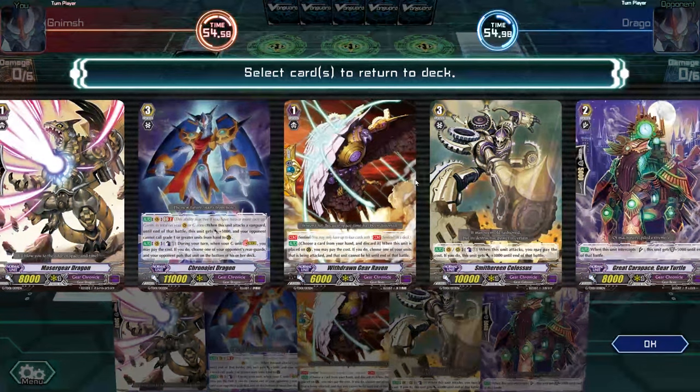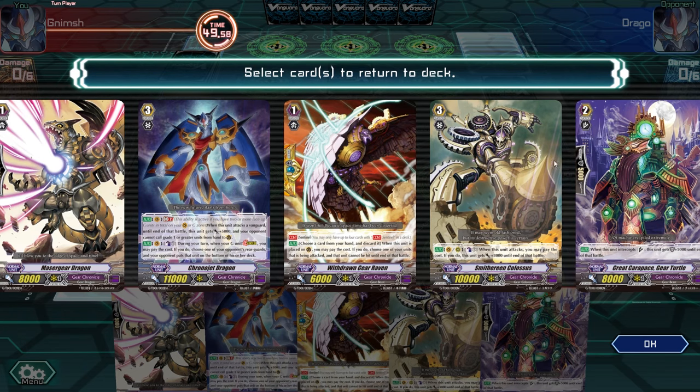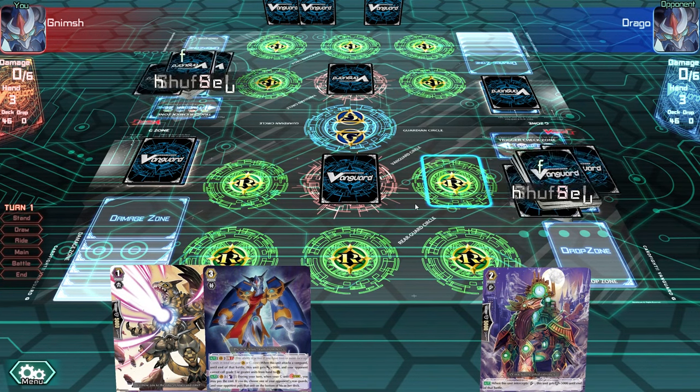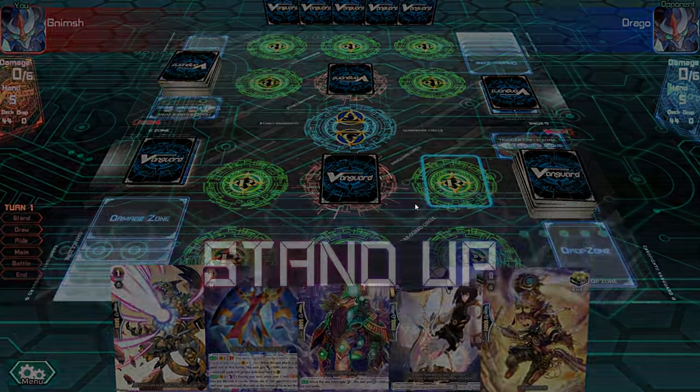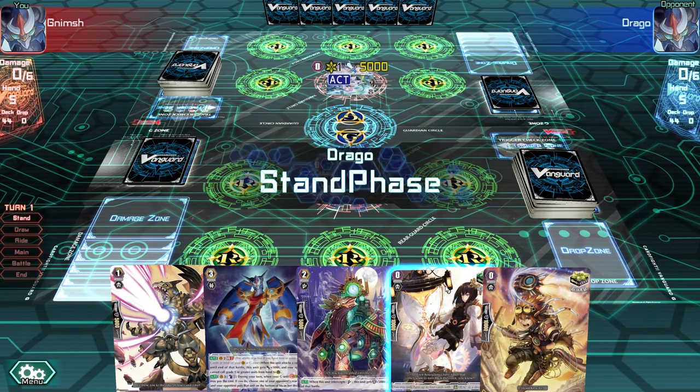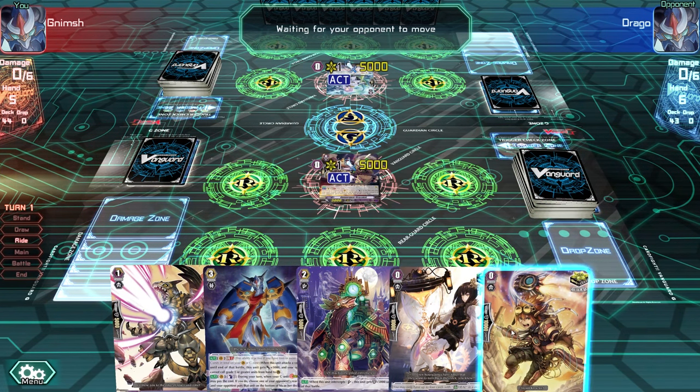Select cards to return to your deck — so this is the mulligan. This is my hand: grade 1, grade 2, grade 3. I don't need one grade 3, I'll keep the best one. I want two grade 1s. This one is pretty good, but not really — I don't want this one in my opening hand because that was the perfect guard. I want the perfect guard somewhere in the deck. We got two triggers back, so maybe the perfect guard wasn't the worst, because now I know I'm not getting those triggers.